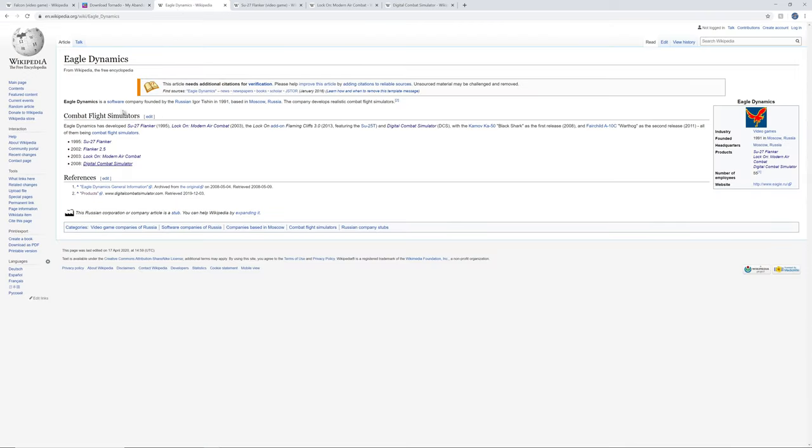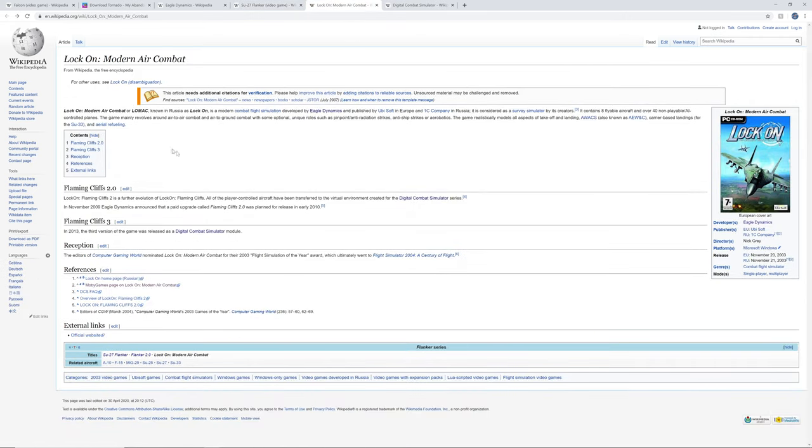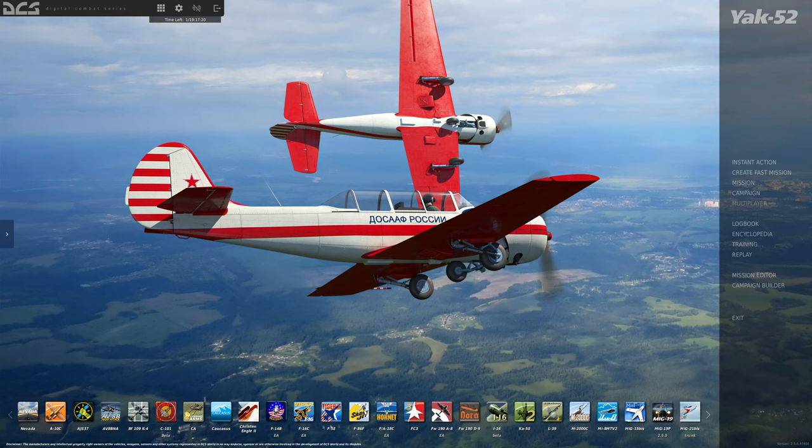Today's topic is Eagle Dynamics and DCS. To give some background, DCS in its original format was the Su-27 Flanker - I had Flanker 2.0, and there were various versions that developed into Lock On: Modern Air Combat, which then had Flaming Cliffs 2 and Flaming Cliffs 3. Flaming Cliffs is significant because it's still really part of DCS. Please ignore the colored icons shown - these color in when you buy each module. We're in coronavirus lockdown and ED have very kindly allowed free access to all modules for a month.